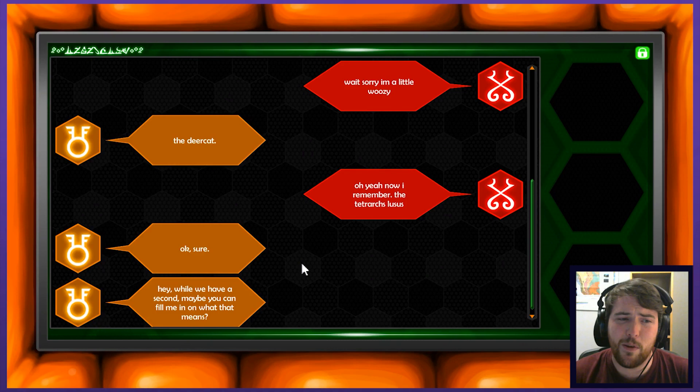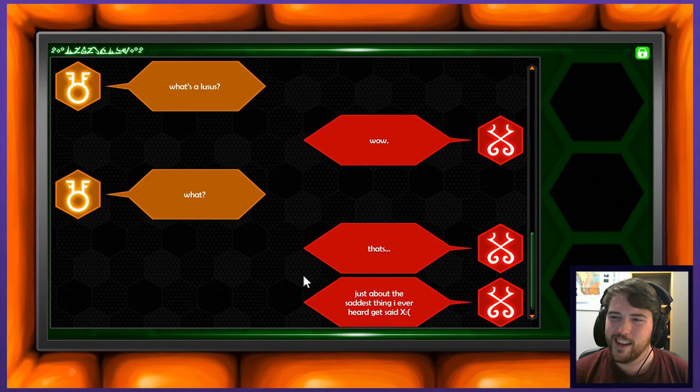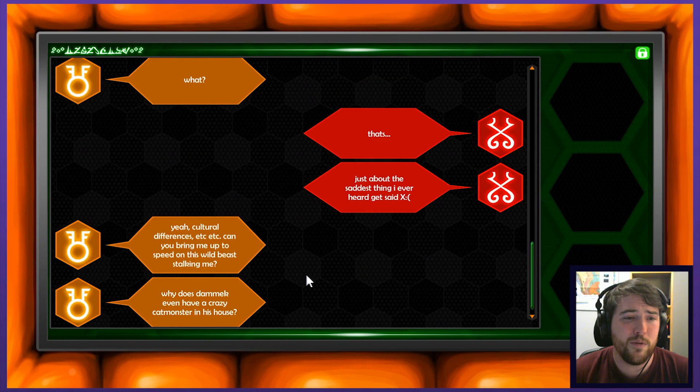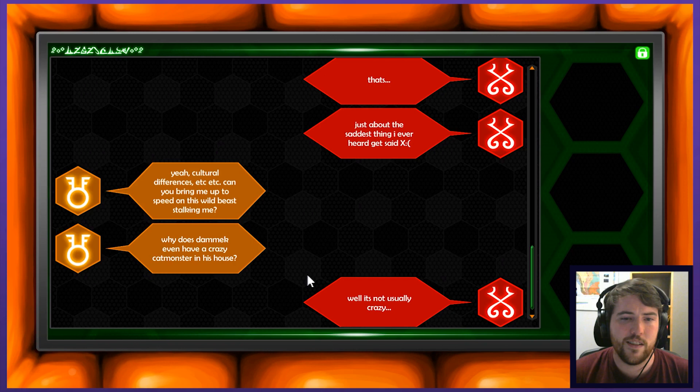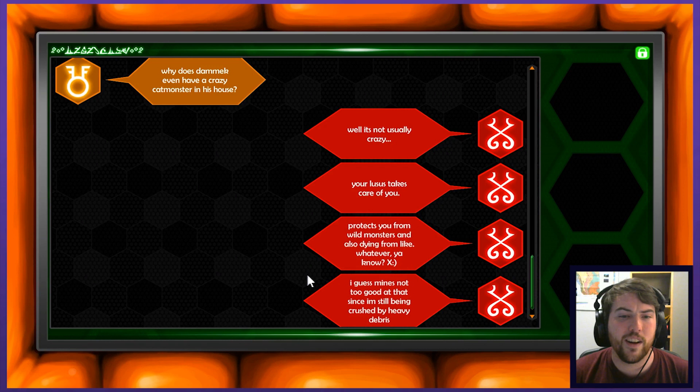Hey, while we have a second, maybe you can fill me in on what that means? What's a Lucis? That's just about the saddest thing I've ever heard get said. Is this some sort of like spirit animal, like it's strongly connected with you? Yeah, cultural differences, etc. Can you bring me up to speed on this wild beast stalking me? Why does Damek even have a crazy cat monster in his house? Well, it's not usually crazy. Your Lucis takes care of you, protects you from wild monsters and also dying from like whatever, you know.